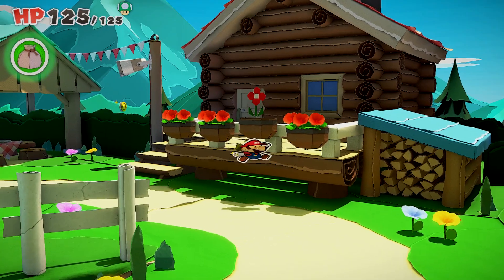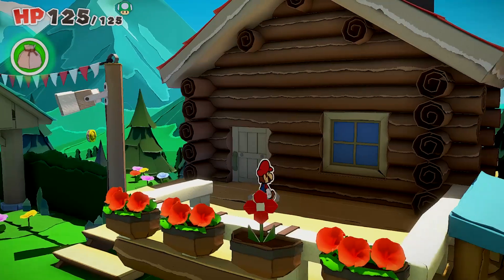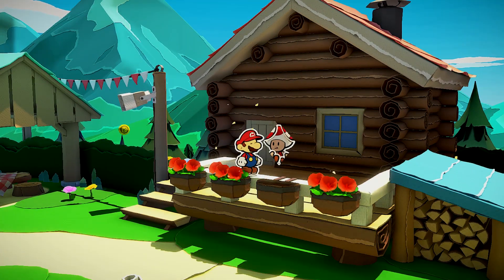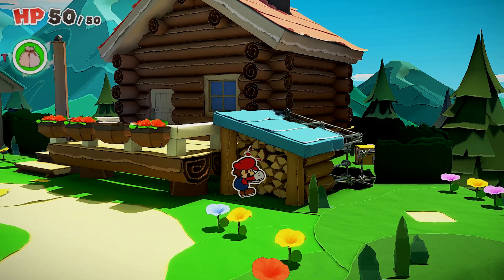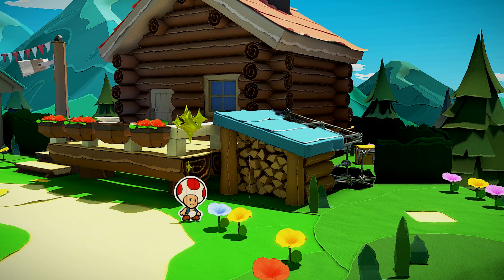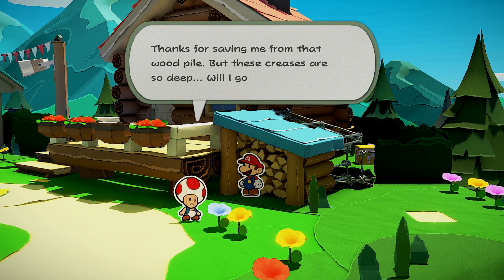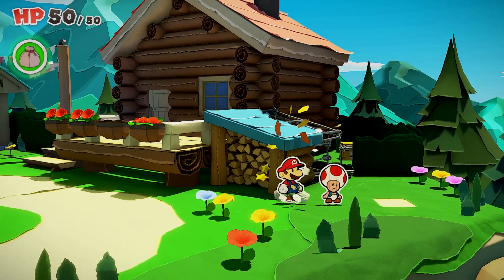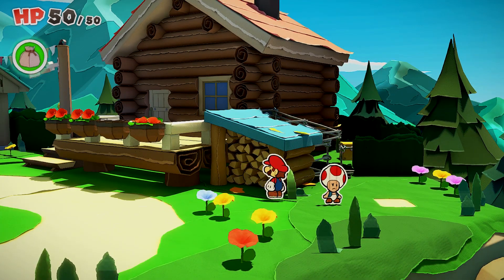Head over to the cabin and right in that empty flower pot, jump underneath it — this is of course a toad as well. Jump up and smack him to free him. Hop down below and pull the one out of the woodpile. To unflatten him, there's a white mark in the grass — there's a hidden block there. Jump, and that will unflatten that toad.